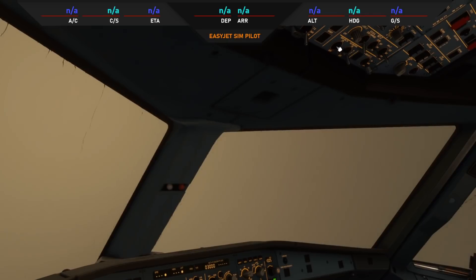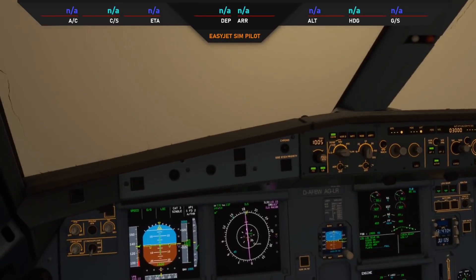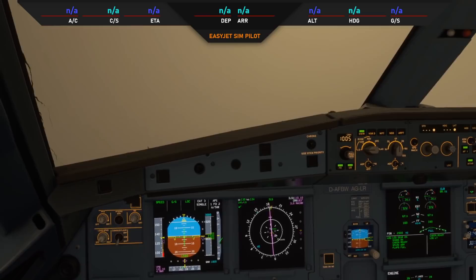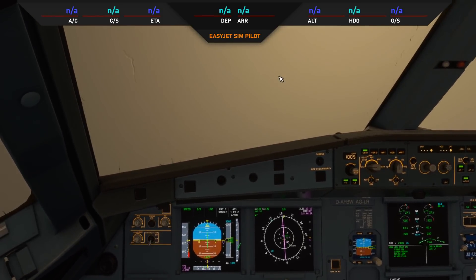We haven't got the no smoking signs or no portable devices signs on either. I should have checked the METAR before doing this video and picked a different airport, but as we did Amsterdam runway 18 Right last night it's only fair to do runway 18 Right again. As you can see, the ILS is captured completely first time, accurately, unlike the live stream video we did last night.